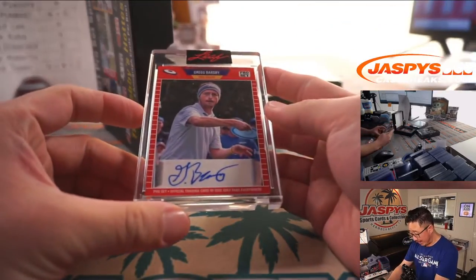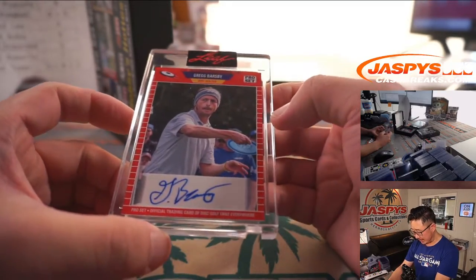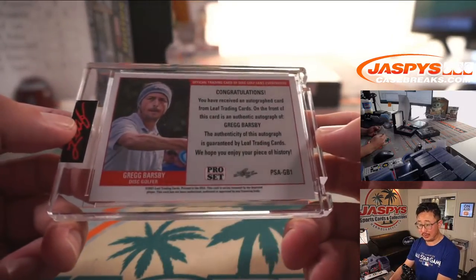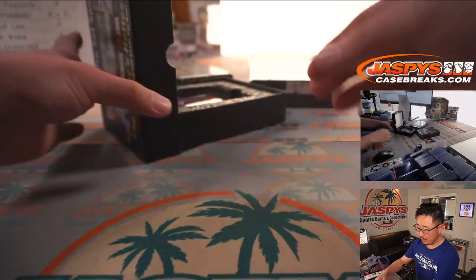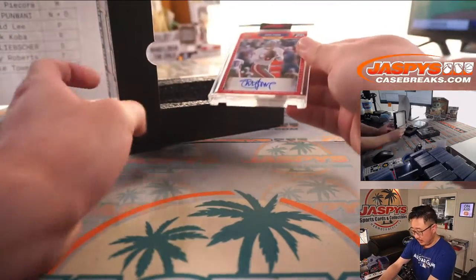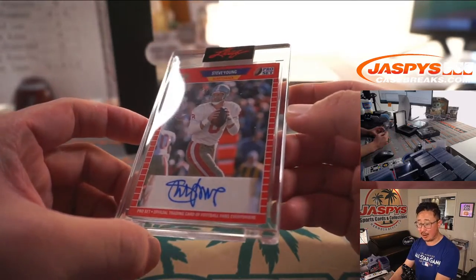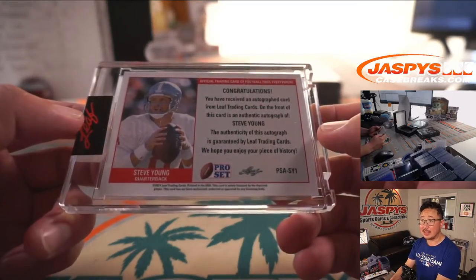Next box. We've got Greg Barsby, a disc golfer. I've played a little disc golf in my time — these guys are actually pretty good. Letter G, Robert Flores, Last Spot Mojo. And we've got Steve Young — so we had Joe Montana earlier and Steve Young autographed right here. Letter S, Mark — Mark with the letter S.